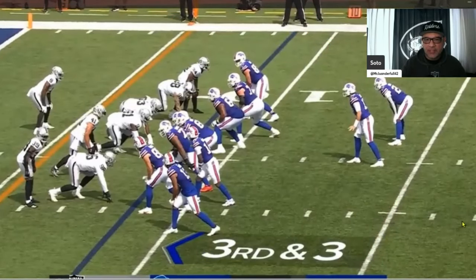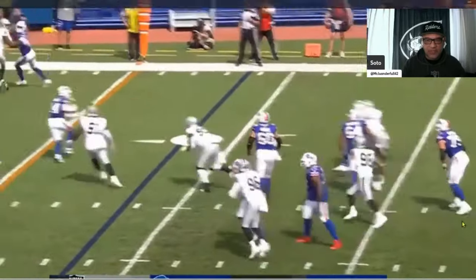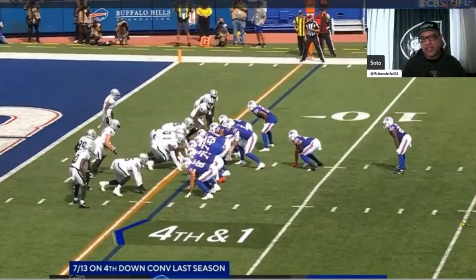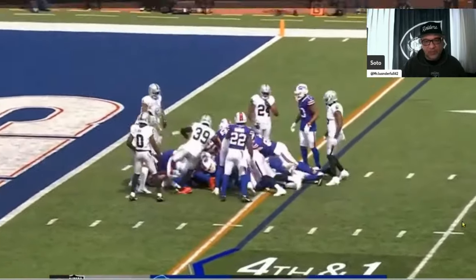Third and three out of the gun — Josh Allen, getting some pressure from Max. Nice throw — stopped him short of the first down. Good play. Josh Allen played really well in this game; they lost the first game of the season to the Jets. Fourth and one — you know it's going to be a sneak. Josh Allen's huge. Pushed right over, no problem, gained like three yards.